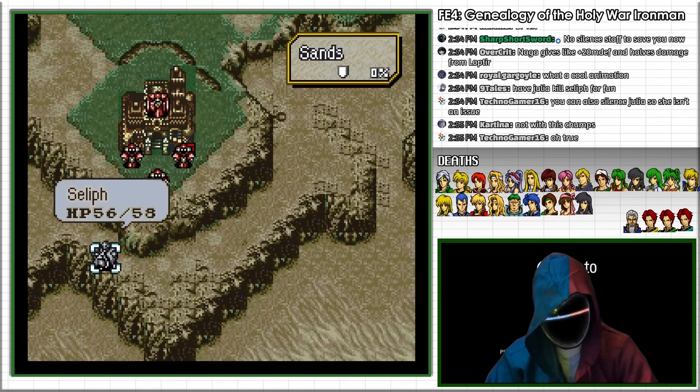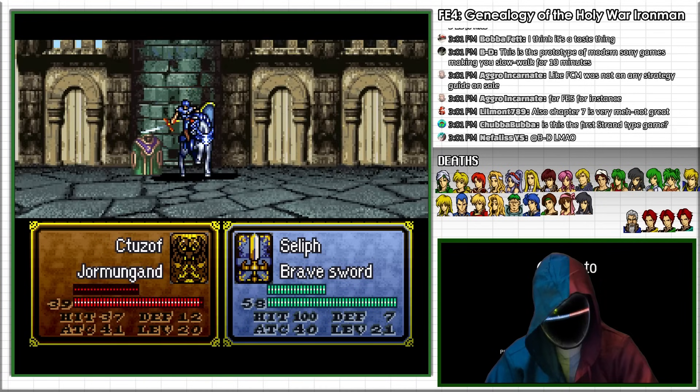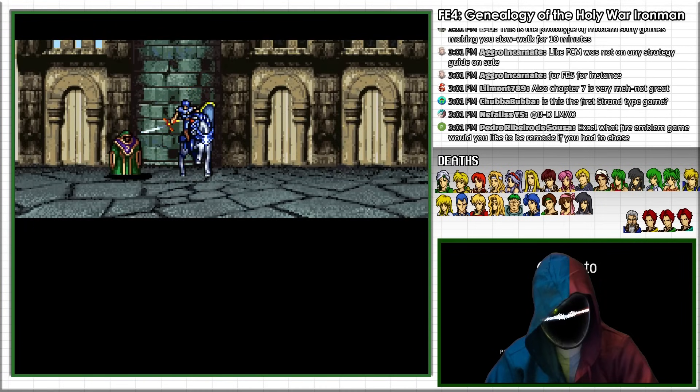I have Celef charged through the desert around the winding patch of the castle, and with his high avoid, he is able to dodge the boss's Fenrir tome, and slays the boss with his bravesword, allowing him to seize the Eid castle.